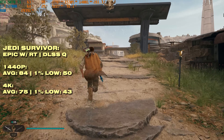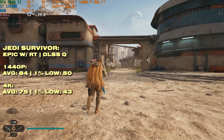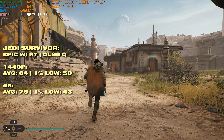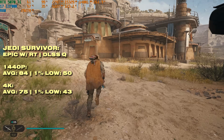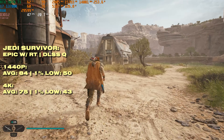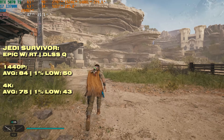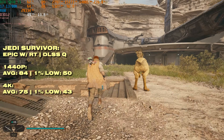Ray tracing in Jedi Survivor might be a bit broken, or it could be a similar story to Oblivion Remastered where upscaling boosts the frame rate more than ray tracing takes away. At 1440p we're getting around 84fps, which is lower than rasterization, but the interesting one is 4K — we're getting around 20 more frames on average, though the 1% low barely budges compared to raster. I ran the test again and kept getting the same result, so I'm really not sure what's going on.